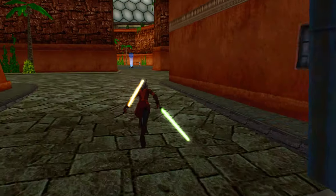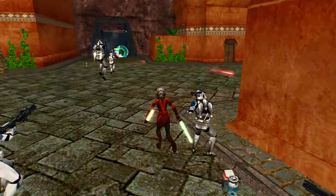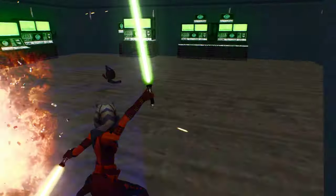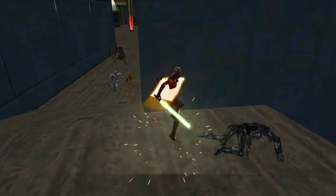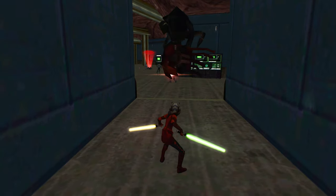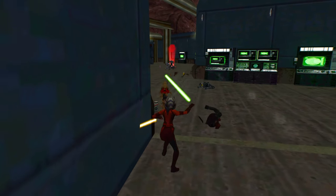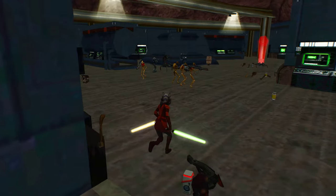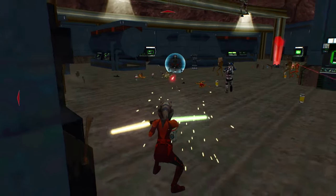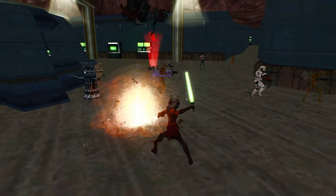I'll let you guys go over here. I'm going to go over here on the other side with Ahsoka Tano, because it looks like they broke through the line of defense or whatever I had here. That helps me. Blocking is always a great thing.